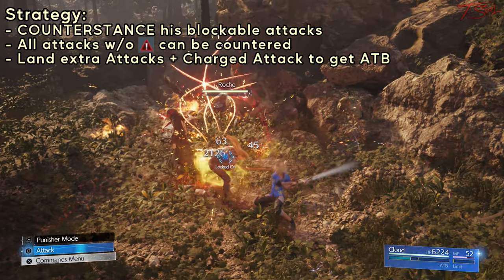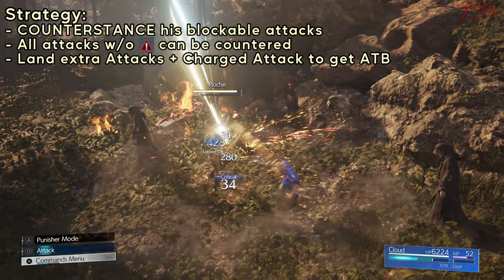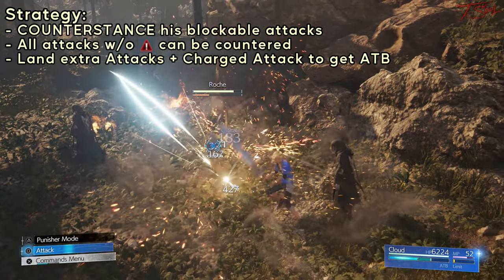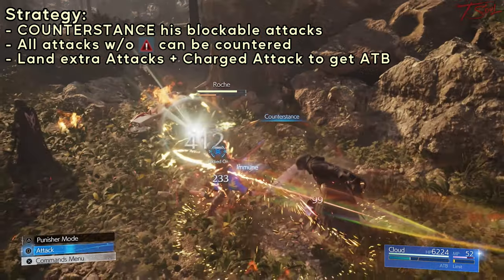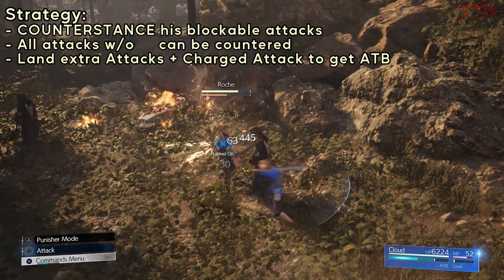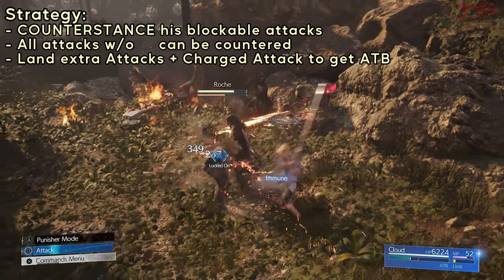If you're a little early, then you'll take a little bit of chip. Once you counter, just attack back and hold square to do a little charge attack to build up more ATB, and repeat. For the first couple exchanges, he'll be using normal moves that are blockable, and if they're blockable, it means Counter Stance works.